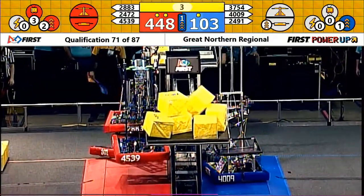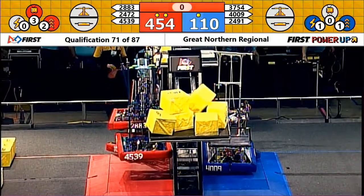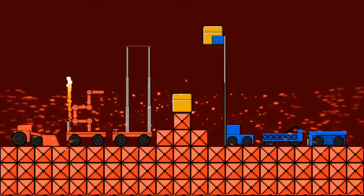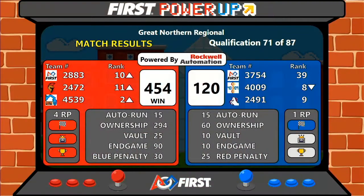Four seconds left to go in the match. DNA is reaching their arms up. Two, one. If I could draw your attention to the screen, we now have the scores in for qualification match number 71. The Red Alliance will take home the win with a score of 454 over the Blue Alliance.